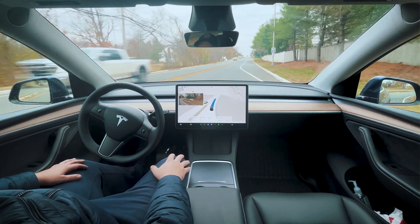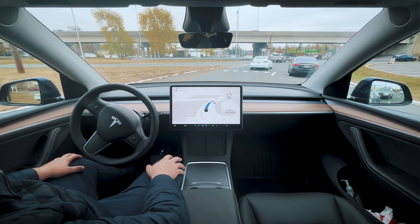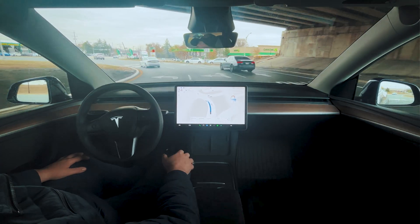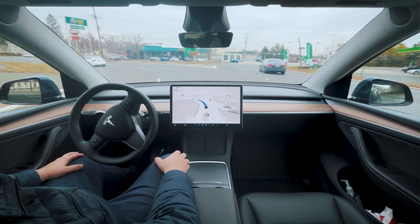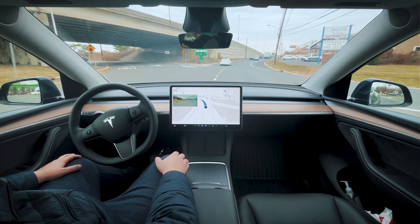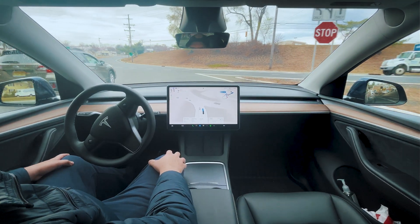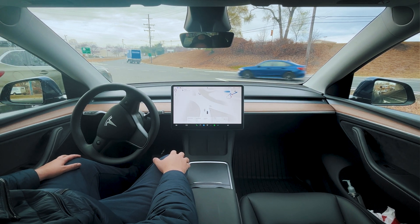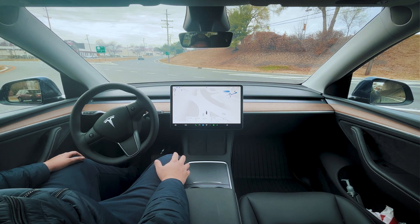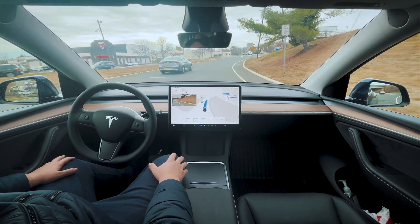Nobody's coming from the left so we're good to move through. At the end of this road is the circle I was referring to. Let's see how well it does - plenty of cars around us, it has to negotiate with a bunch of oncoming lanes. Handles it pretty well. Perfect, moving over to the left - good lane selection, it's supposed to go straight. There's a car coming from the right - there we go, good to go.